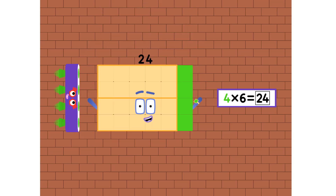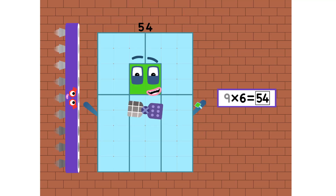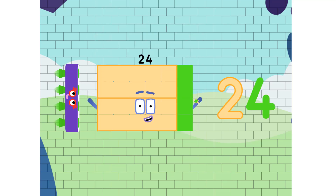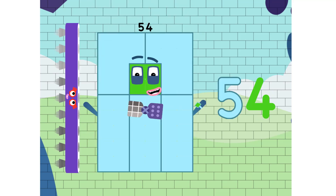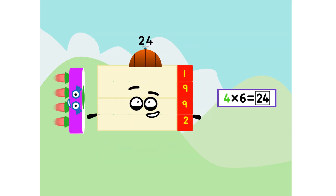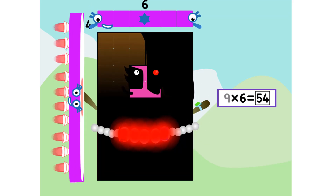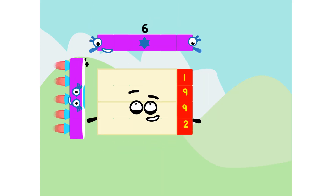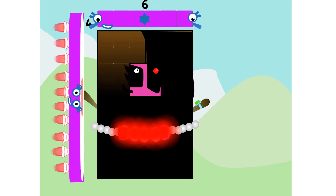6, 12, 18, 24, and 30, 36, 42, 48, 54, and 60. Counting by sixes: 6, 12, 18, 24, 30, 36, 42, 48, 54, 60.